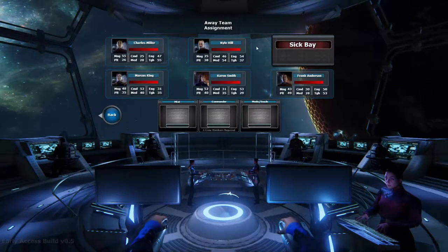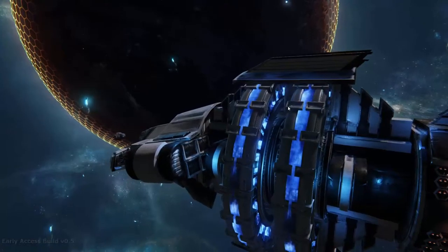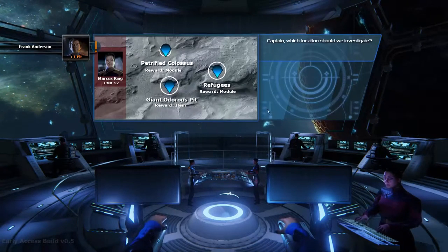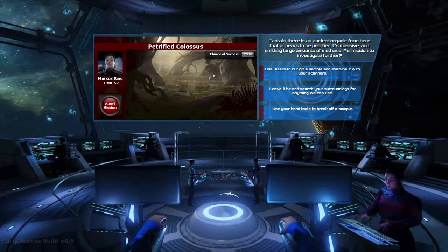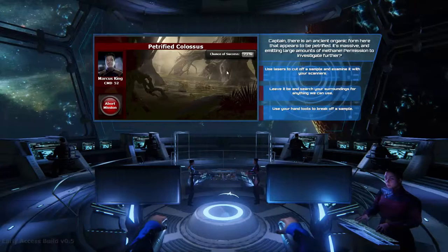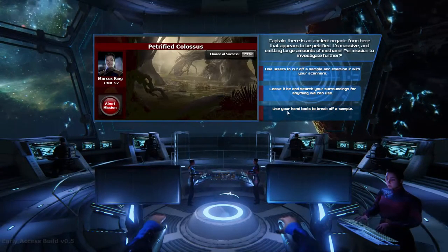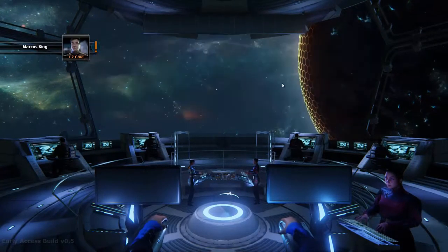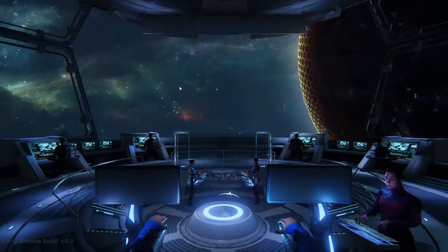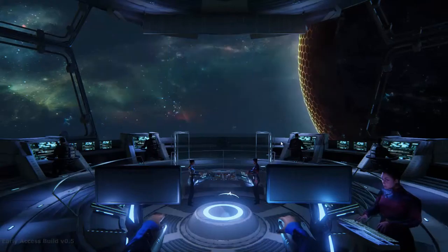We're at another planet so let's try the shuttle team. One crew member is in sickbay which is bad, but we can do one mission. 72% - not very well, but okay, we did it. Let's try this module - petrified clausus. There's an ancient organic form here that appears to be petrified, massive and emitting large amounts of methane. Options: investigate further, use lasers to cut off a sample, leave it and search surroundings, or use hand tools. Lasers and a success - adding nitrogen to the shuttle.